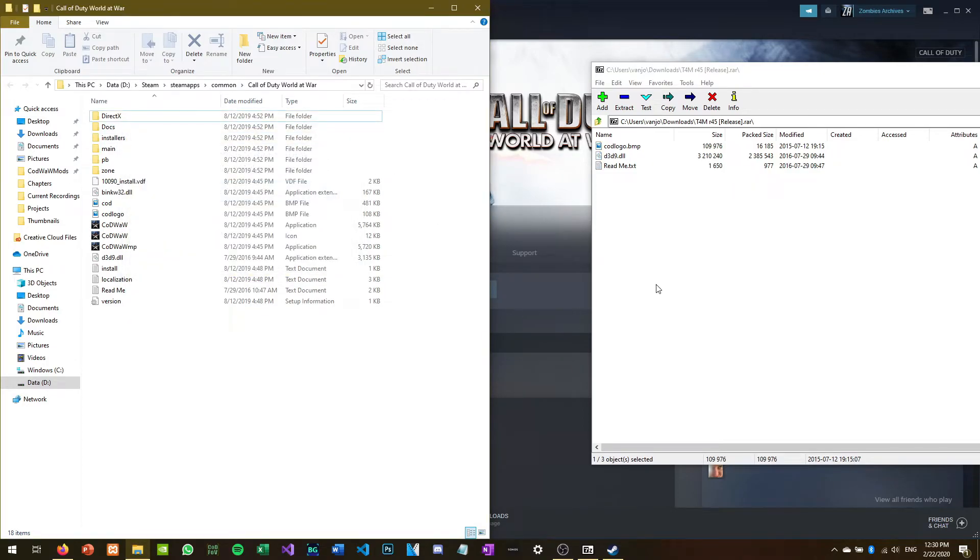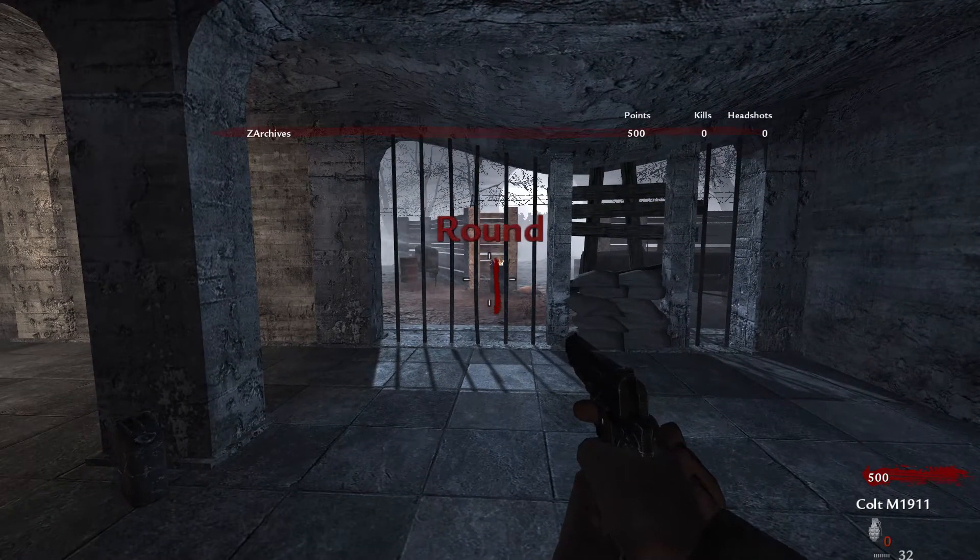Now all you need to do is drag the files into the root folder and that's it. You can now boot up World at War, load into any Zombies game in solo, and look at your scoreboard.